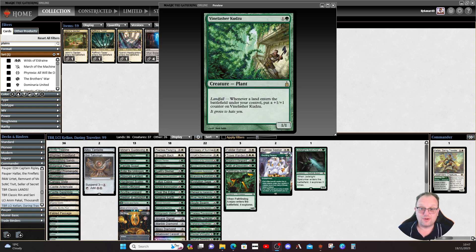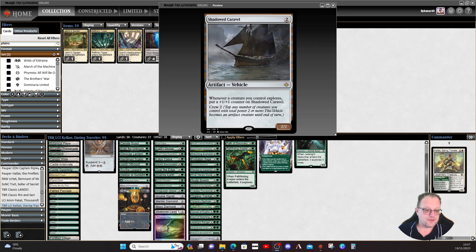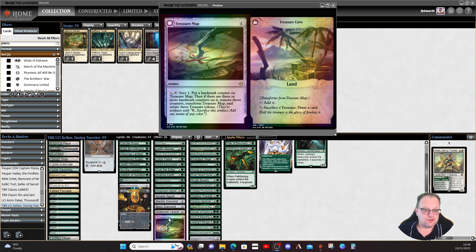Tireless Tracker gives a bit more ramp. Orazca Frillback gets plus one/plus one counters with landfall. Wild Growth Walker gets bigger when we explore — plus one/plus one and we gain some life. This thing used to go really massive in the original Ixalan deck. Shadow Caravel is great — whenever a creature you control explores, you put a plus one/plus one counter on it and then crew it for two. Let's make the Caravel as big as we can as quickly as we can.